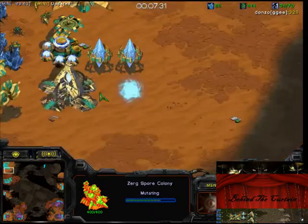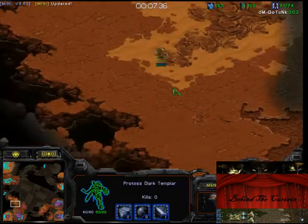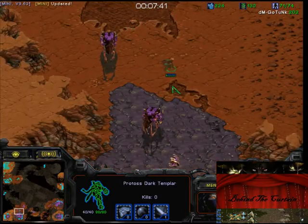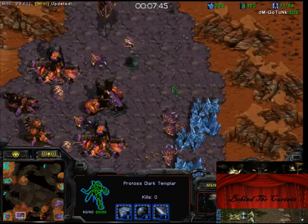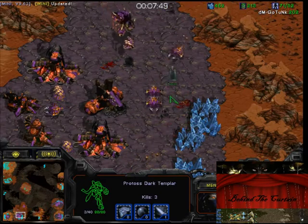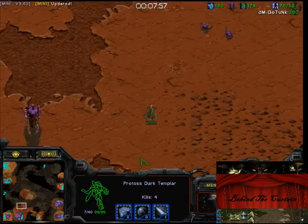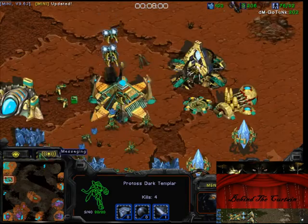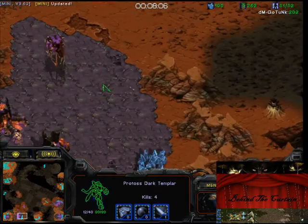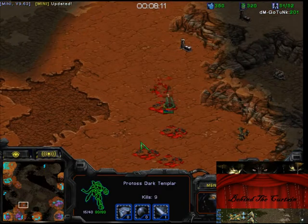So your first DT is out. You did get a rather fast Templar Archives. Yeah, this is like the new PvZ build where you get a fast DT and fast corsair — you aren't really doing a timing attack with your zealots, you just want to force a spore colony or two and to scout with the DTs. Now, what I'm a little confused about is that you sent out your DT before your corsair, so you couldn't actually kill any overlords. Why didn't you try to get some overlord kills before sending your DT in?